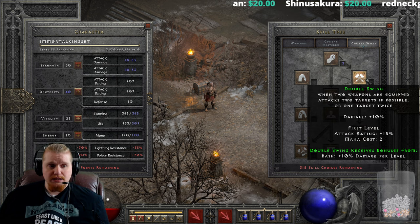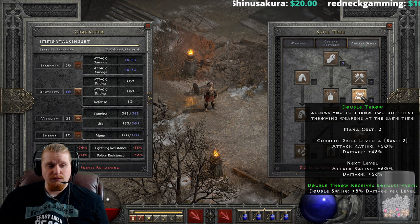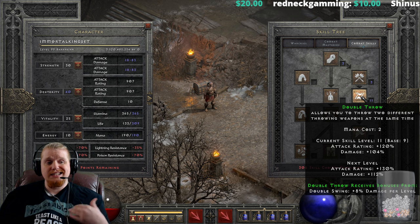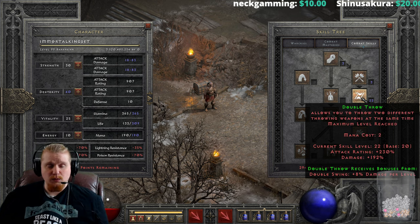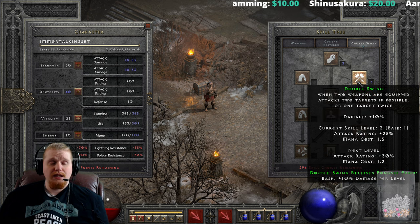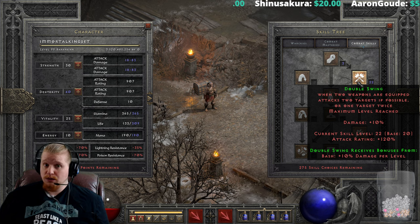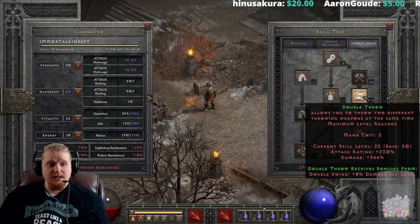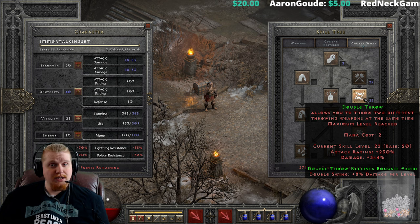Now Double Throw does get its own damage increase — 24 to 40, 40 to 48, 48 to 56, and so forth — up to a hefty 192 percent. You can also stack on Double Swing along with it to bring it up to a nice healthy 344 percent, which is a lot more than it ever reached before.